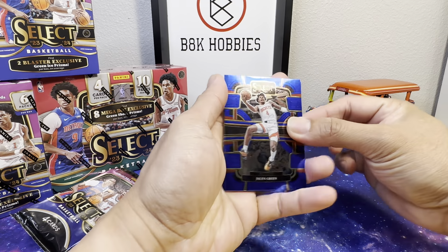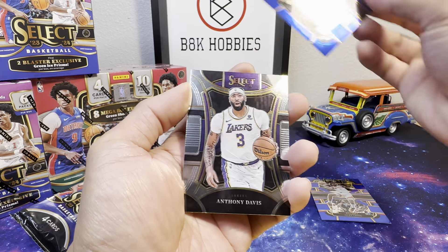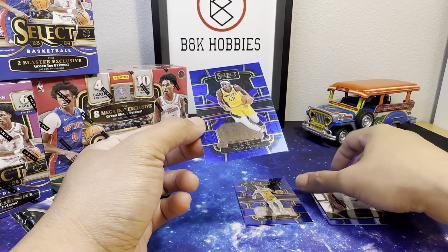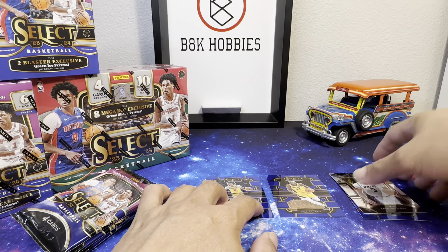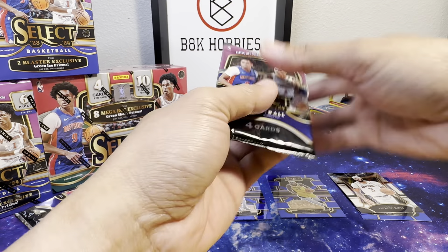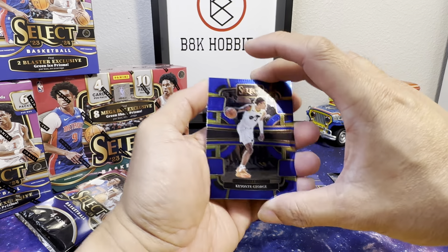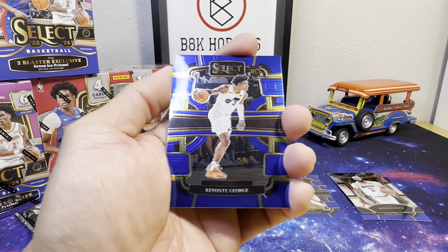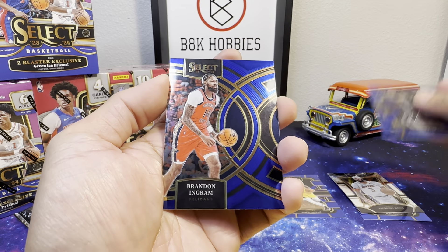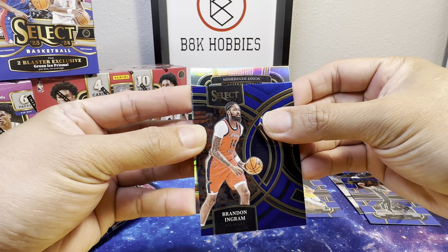We have Jaylen Green, Shiffino rookie, Anthony Davis, and Pascal Siakam on the silver. Select has been good to me — opening it up with some crazy cards: Keion George rookie, Desmond Bane, Brandon Ingram, and we got shiny Scoot Henderson with the silver!